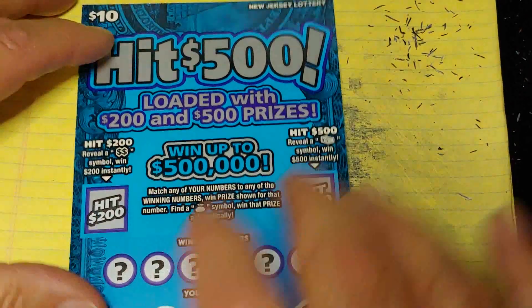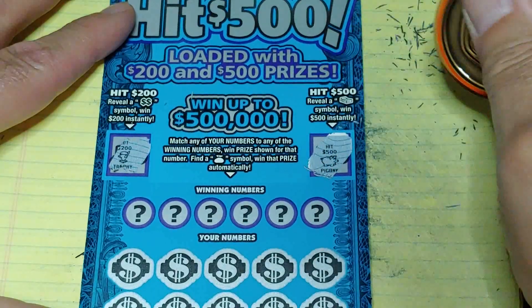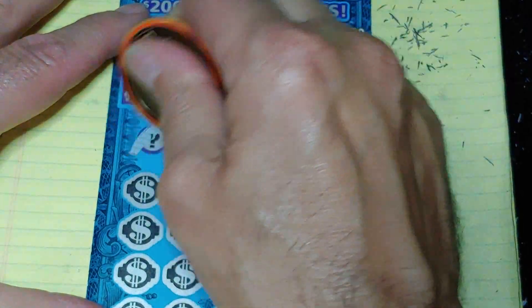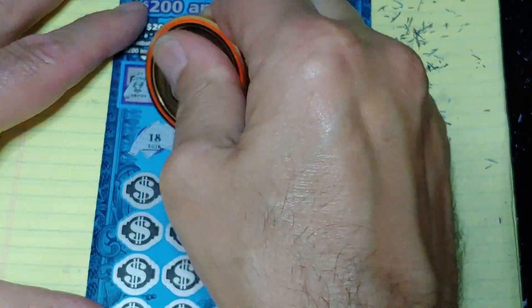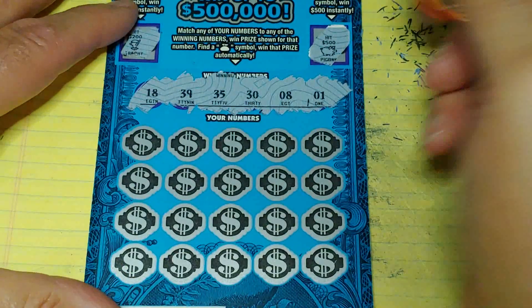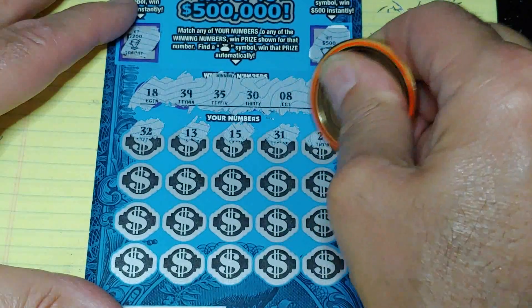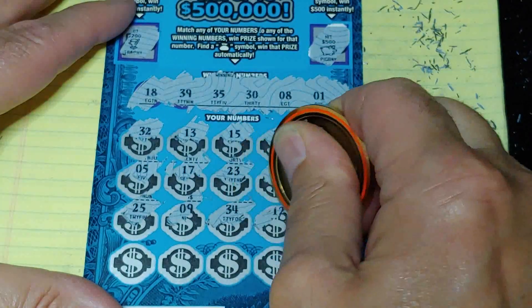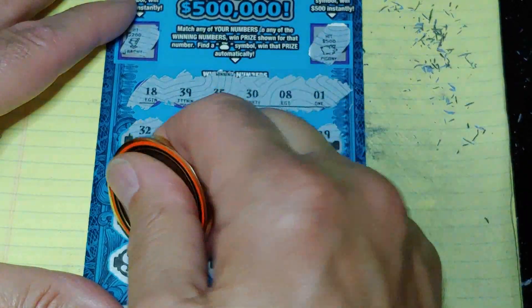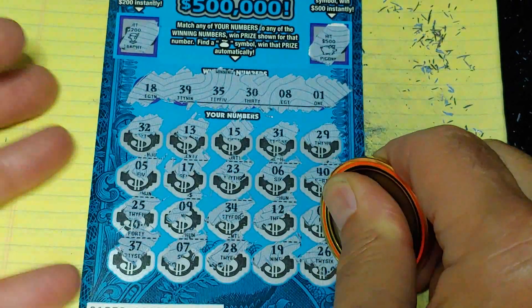Up next, we're going to do Hit 500. On this, we have two bonuses up top — double dollar symbol for 200, stack of bills for $500. You get a trophy and a piggy bank. Nothing there. Down at the bottom, match your number to the winning number, win that prize, or get the money bag for the auto win. Looking for 18, 39, 35, 30, 8, or 1. First row nothing, second row — nothing. Last row we got 37, 7, 1-offs, 28, 19, and a 26. Nothing but a bunch of 1-offs.